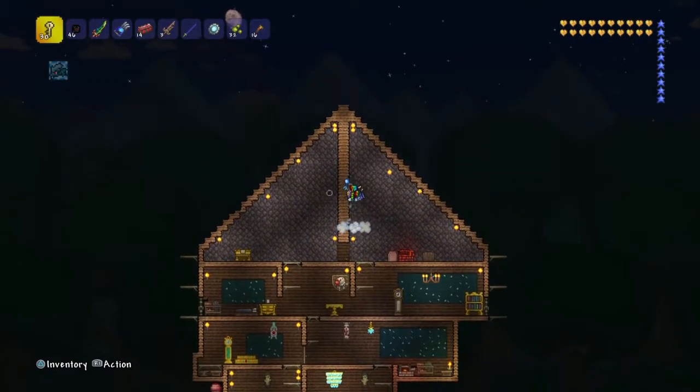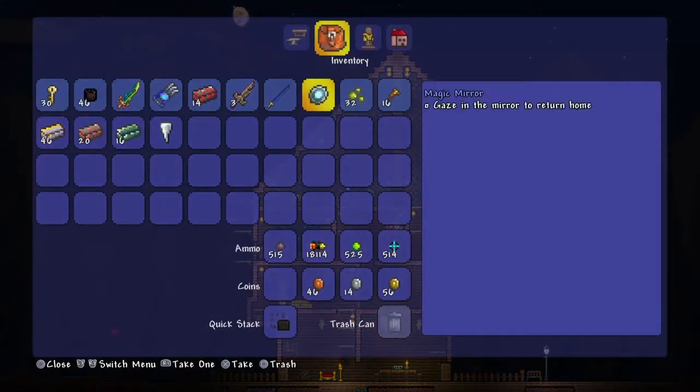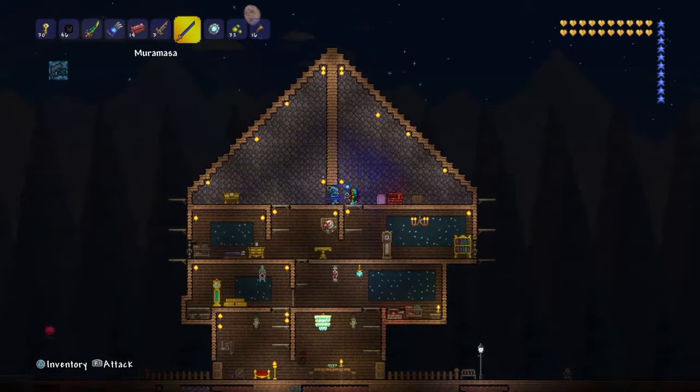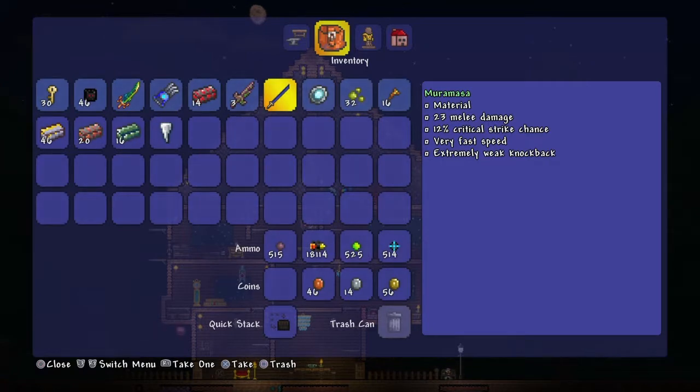If you're in pre-hard mode and you just defeated Skeletron and got a gold key, the first thing you want to do is go into the chest in the dungeon and try to find the Muramasa. It's one of the best pre-hard mode weapons you can find — 23 damage, and it's a little faster.